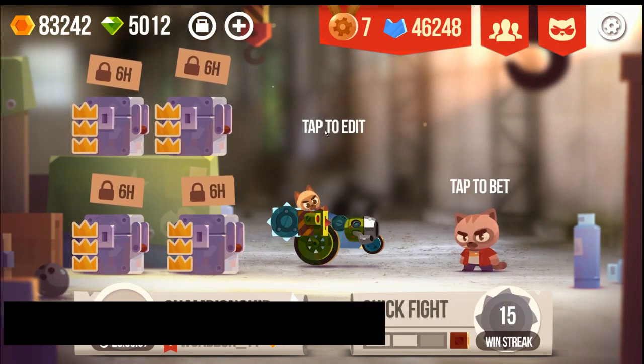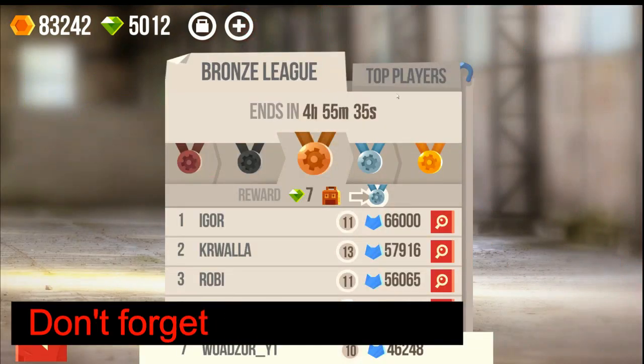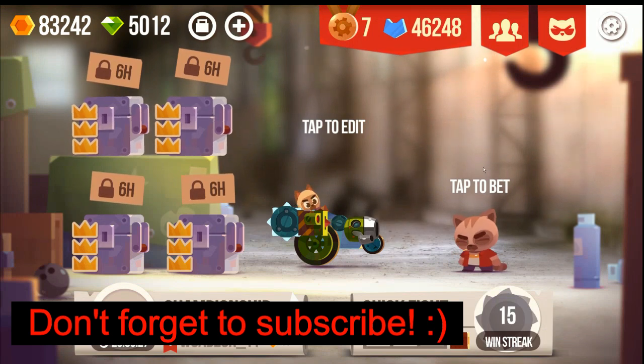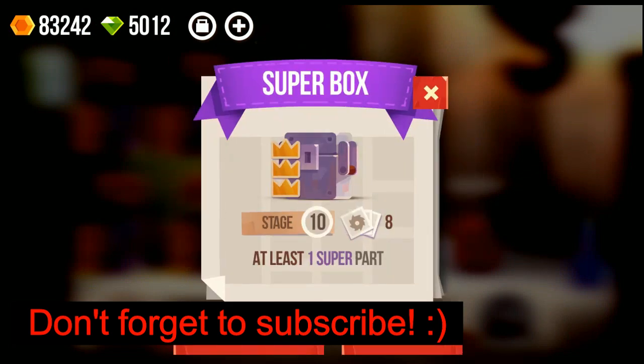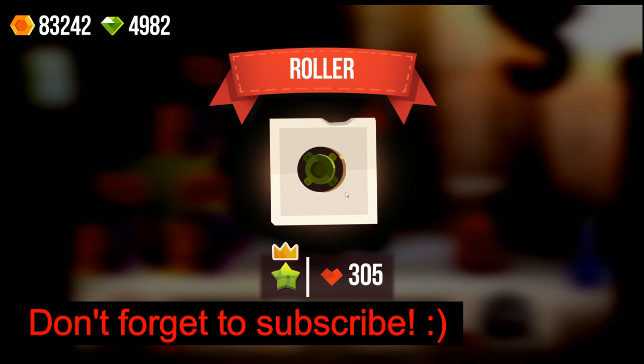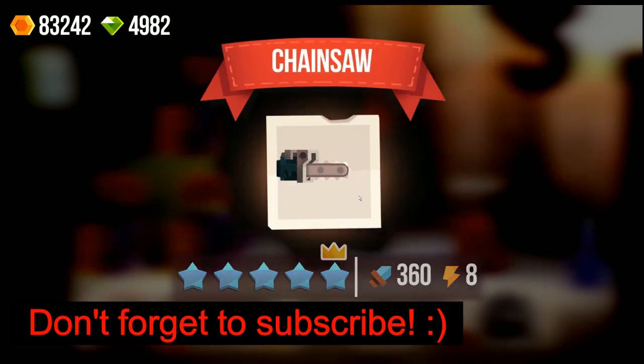Hey everyone, Woodzer here. So this is gonna be episode 1 of Cats Crash Arena Turbostars. I'm gonna open some supergiant chests. So this is the goal: getting ranked 1. I saved some 6-hour chests — I 3-crowned them. I think it's the best when you open them so you get maximum value. Also, I'm in the championship level 10 right now, so in the end of the video I will try and get to level 11 with my new setup.